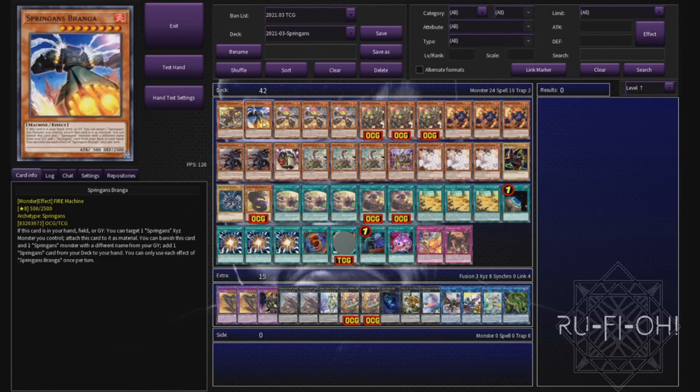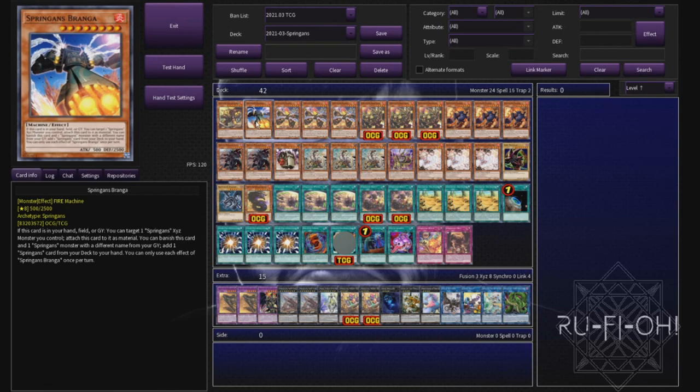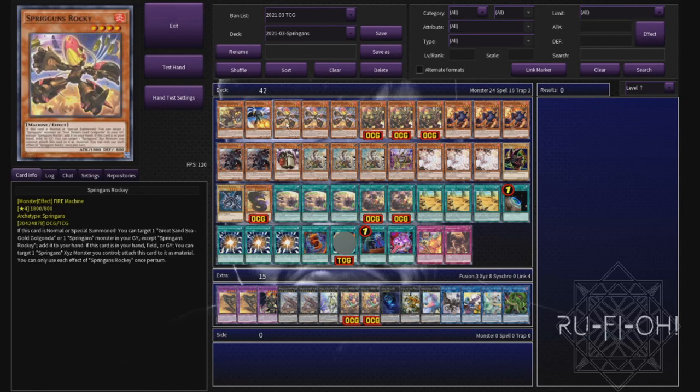I've got a single copy of Captain Sargas and a single copy of Branger. These are honestly absolutely fine at one each — you really don't want to see these in your hand all that much. Although the good advantage of this deck is that they're not super bricky because you can attach them, and if they end up in the grave it doesn't matter because you can attach them from there as well. We're on triple copies of Rocky — this is one of our most important level fours in the deck.